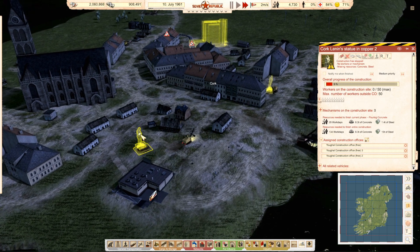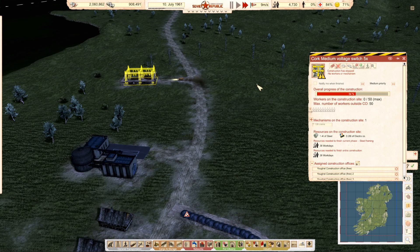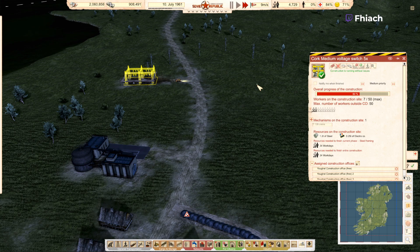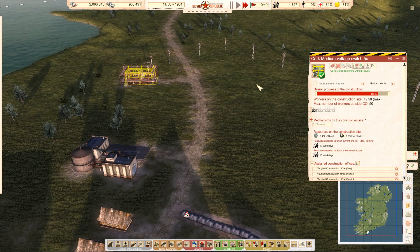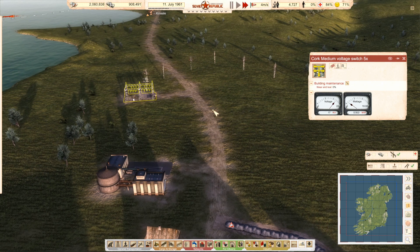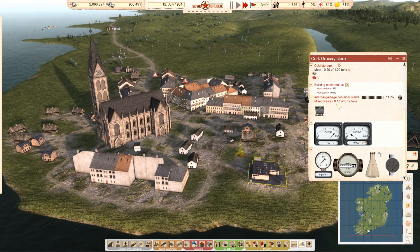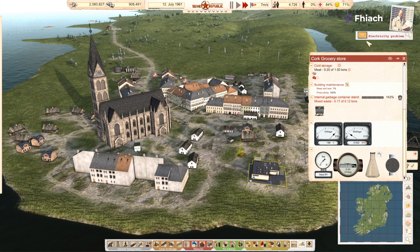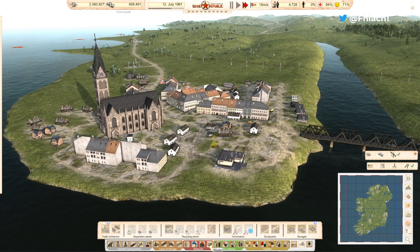All right, groundworks done on statue one. There we go — that's where we actually have electricity in the town generally. We're having issues with garbage already. It only holds 80 tons.